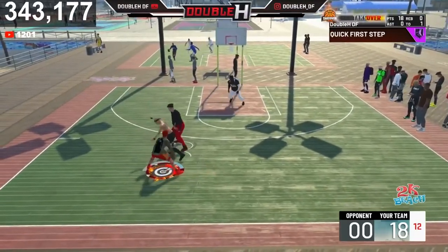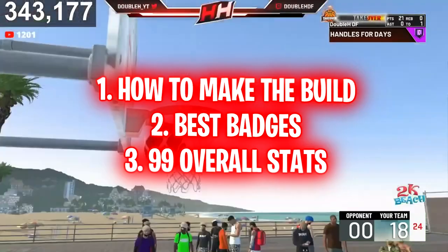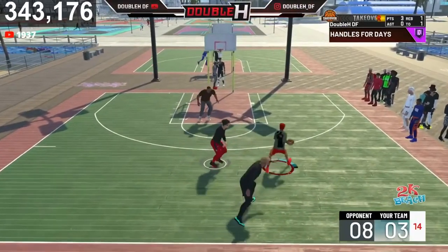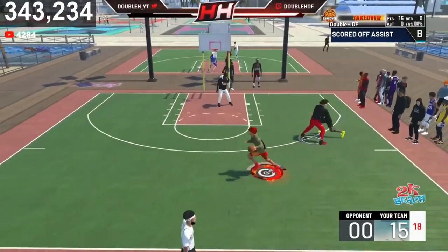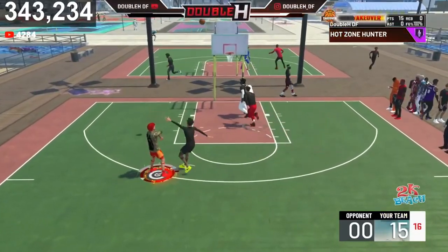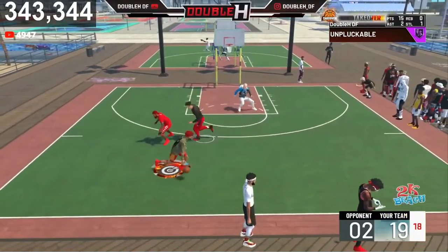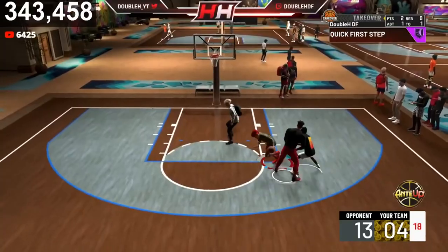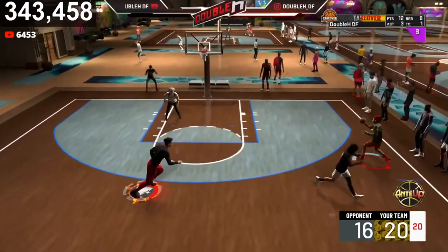I'm showing you guys gameplay in the background right now of this build. I'm going to show you exactly how to make this build, the badges I use, and the stats at 99. This is the fastest speed boosting build in the game. It's so fast — the ball handle is super high, it gets a 99 speed, it can spam the curry slide without losing any energy, it can shoot fades all over the court, and it's actually really aggressive defensively. These play shot builds actually get decent defensive and driving stats, which just makes these builds so much more overpowered.